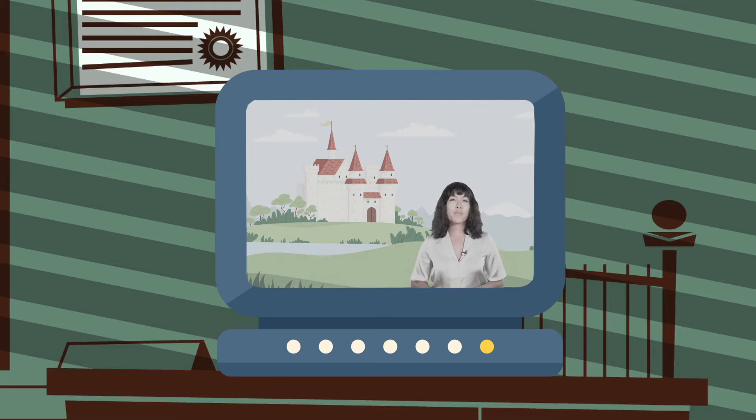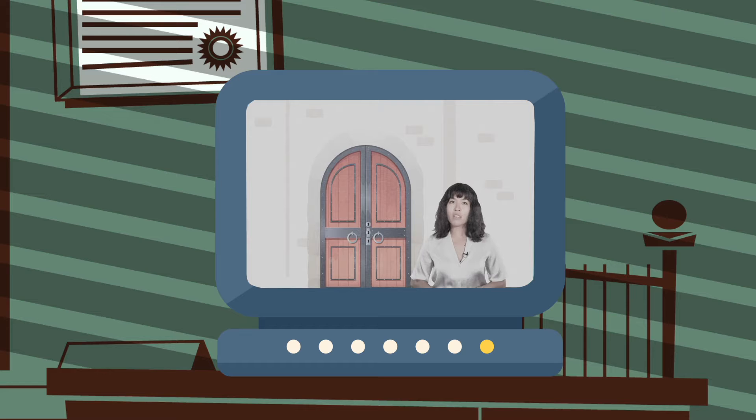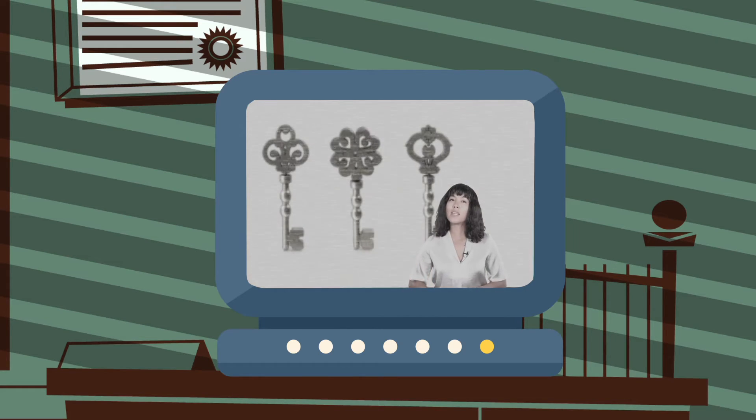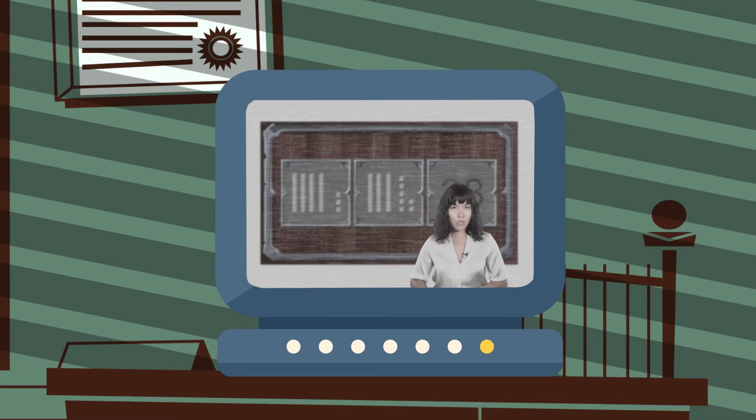Hello, Agent. Our journey begins at the Enchanted Castle of Numberland, where knowledge is locked away behind closed doors. The castle's door is secured with the strength of three locks, needing three keys to be opened. Your mission, should you choose to accept it, is to solve this code and collect the first key. To do this, you will need to identify or represent three numbers using what you know about base ten blocks. Can you use what you know about tens and ones to collect the first key to the castle? The first code awaits you. Do you accept this mission?